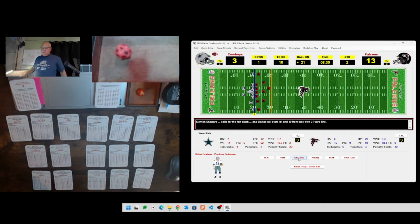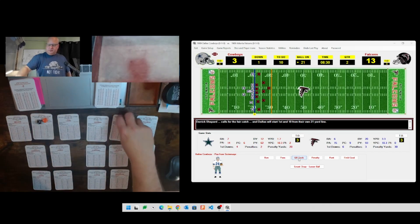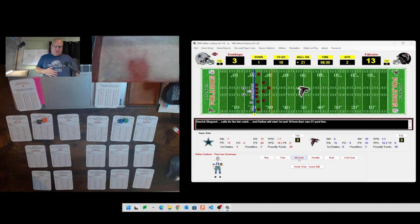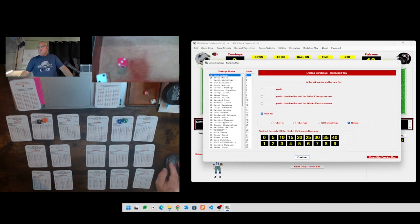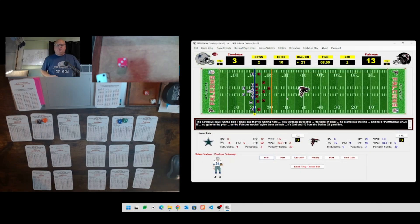Standard offense for Dallas, rolling a 4 - inside run, a safe play. Rolling a lot of 66s with these dice. Defense 22 is BG, and 44 for the running back is Herschel Walker - up the middle. Rolling a 32 then a 26 - Walker gains zero yards. Going ahead and running Herschel Walker up the middle for nothing. Second down and ten.